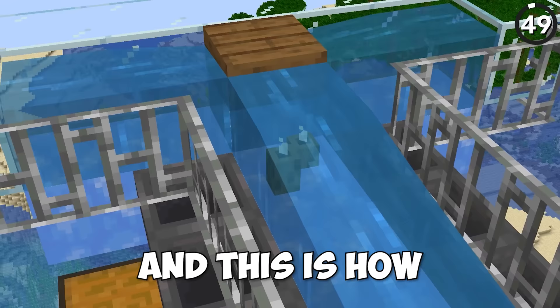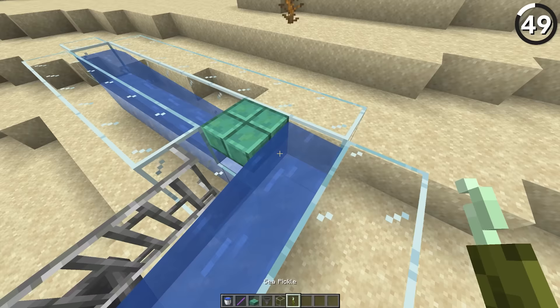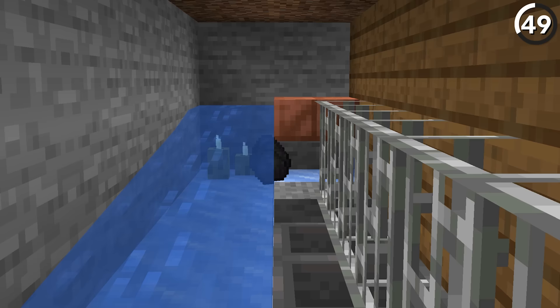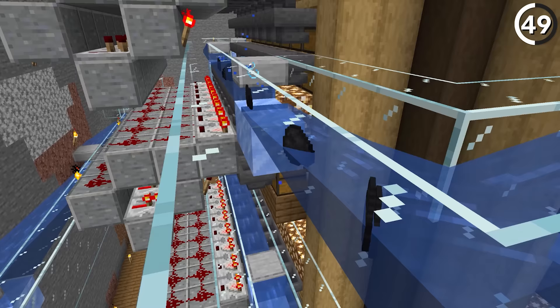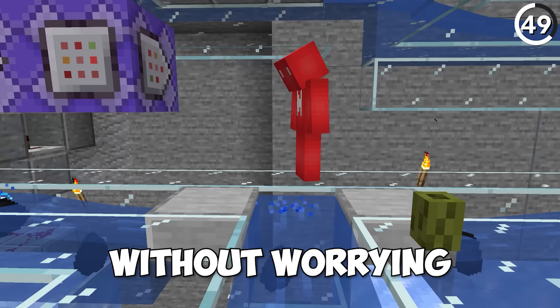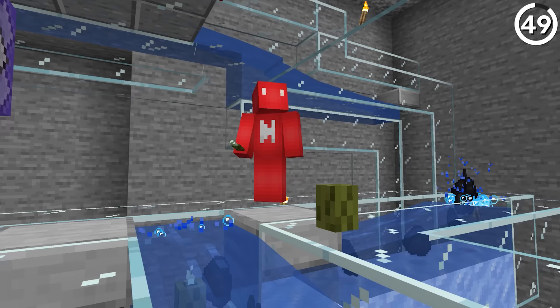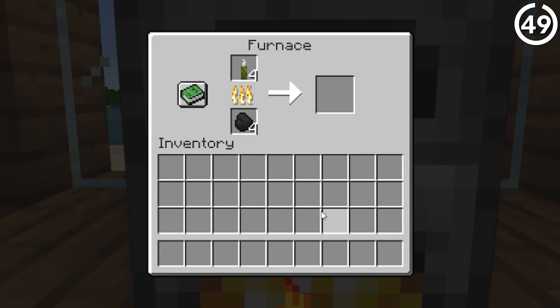This is a high-speed sorting system, and here's how we use waterlogged sea pickles to make it function. The unique hitbox — specifically two sea pickles placed like so — allows for a water source block to align the items perfectly along the edge of the ice block. Meaning that we can still use the ice and water streams for a high efficiency system without worrying about any kind of item traffic jam. This system would not work without these two sea pickles, which seems a lot more useful than just smelting them into some lime dye.